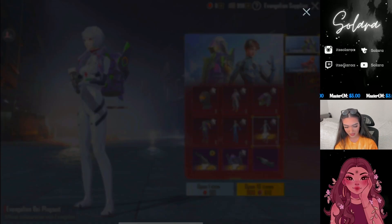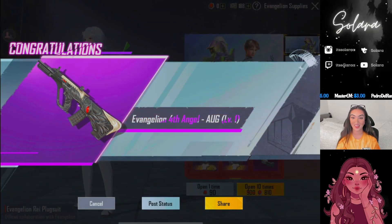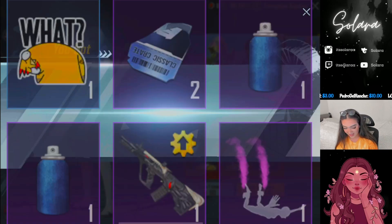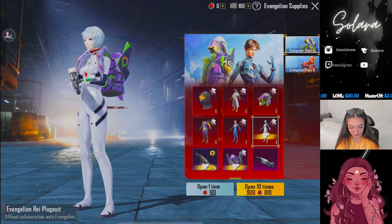So we're gonna go ahead and open one 10 spin. Absolutely nothing. Another 10 spin. That's what I wanted - we got the AUG, we got the AUG skin. Completely upgradable. Good. So now what I'm gonna do is go ahead and top up some more UC.